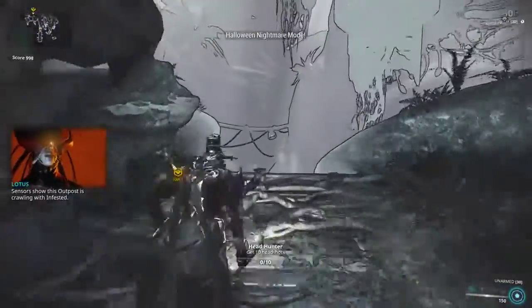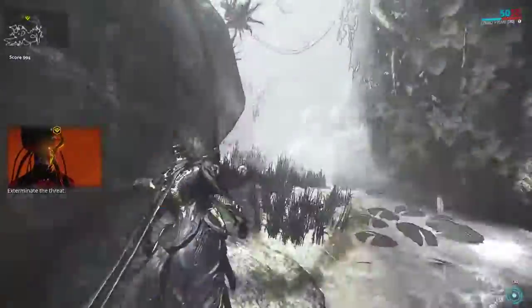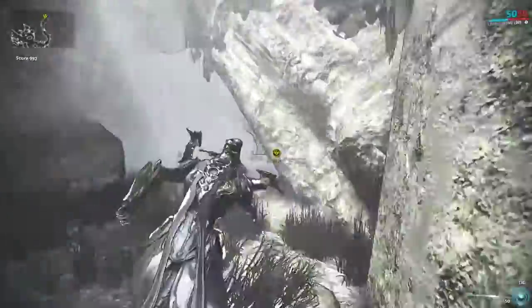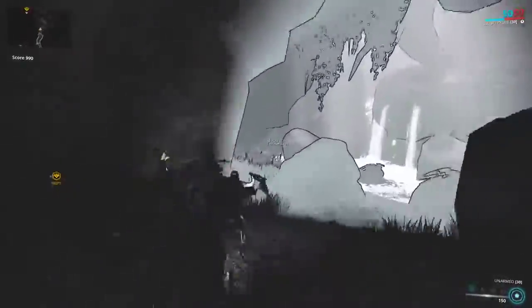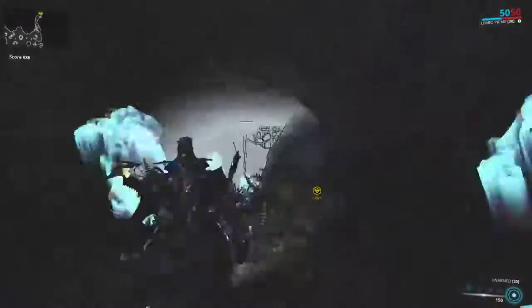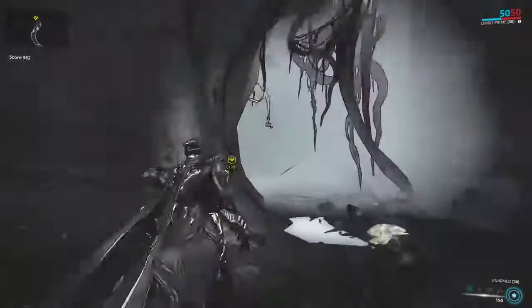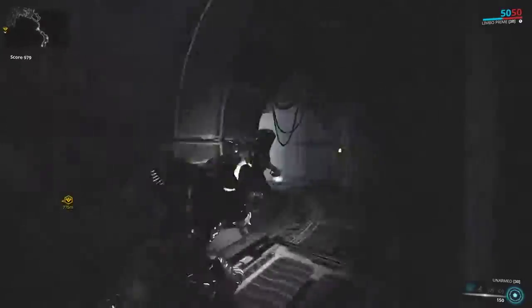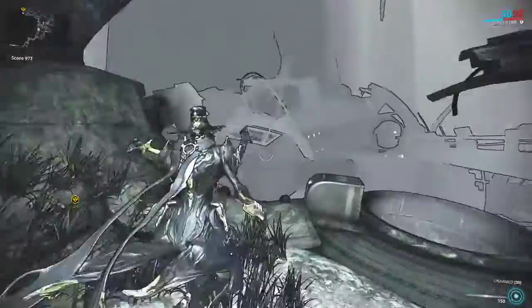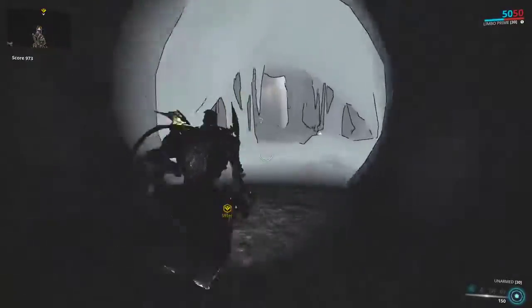Starting out, jump into Limbo. As you can see, if I tap C, I'm picking up speed. As long as you are in Limbo, you don't really have to worry about the infested, so that's not really a problem here. We're coming up on the point here.